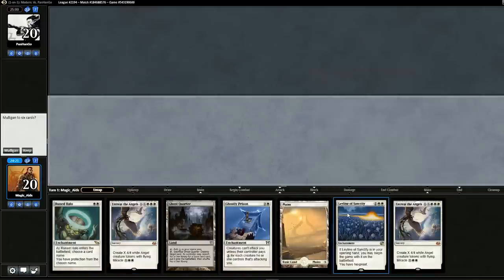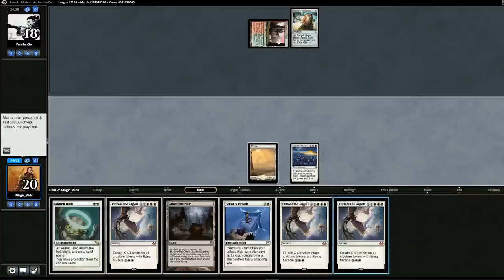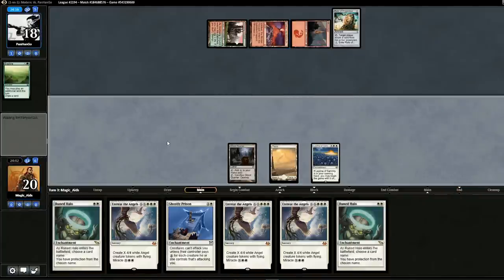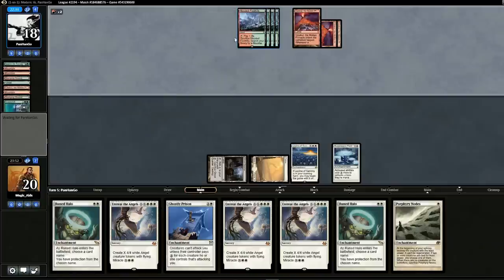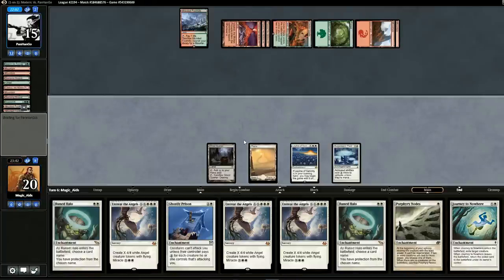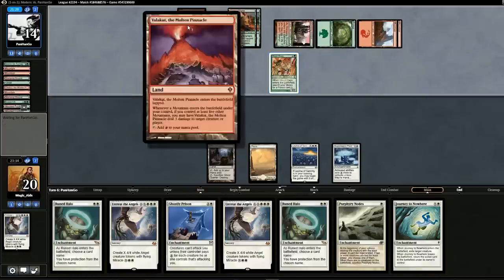Opening hand is kind of bad — two Entreat the Angels but we have a Leyline, so we'll keep it on the border. We need more lands. The problem is Ghost Quarter and Runed Halo don't really work well together, but to stop Tron we need to delay them. This hand turned really bad really fast. Good thing we kept Leyline — it protects against the opponent's threats. We draw no land still. We dump Entreat the Angels even though they'll see our win condition. We have 24 lands and still can't draw them.